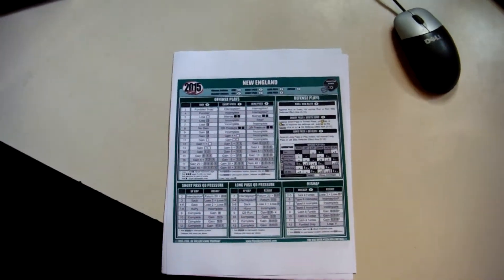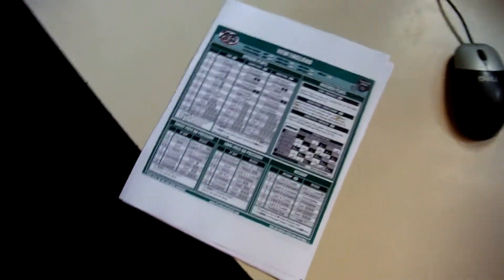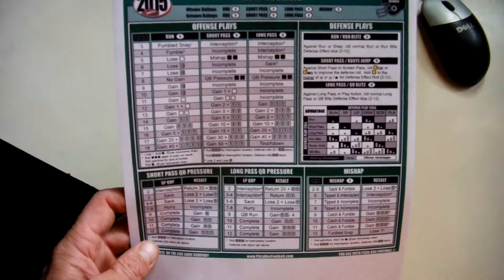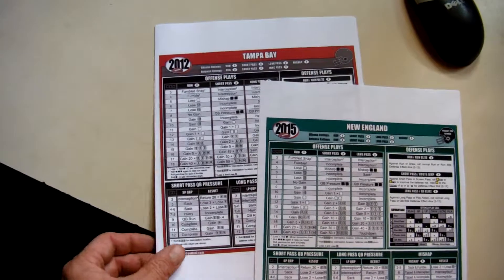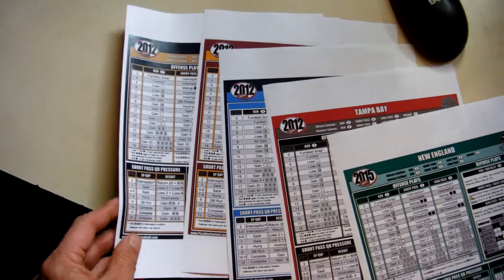A quick update here with Pizza Box Football — still working my way through the rules in between playing Shields and Swords. While I was at work today I was able to get these team sheets for Pizza Box Football off the internet and printed a bunch out — actually 13 of them.